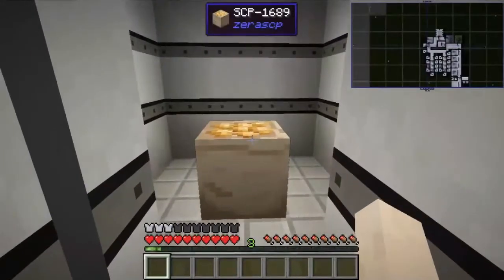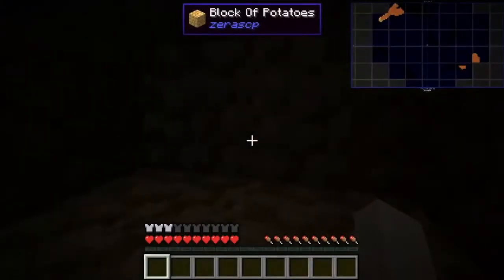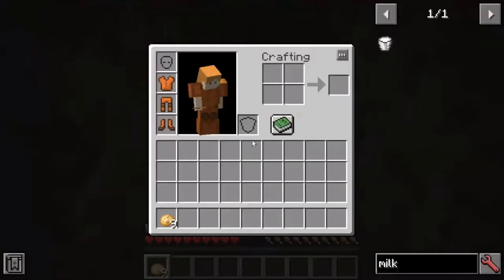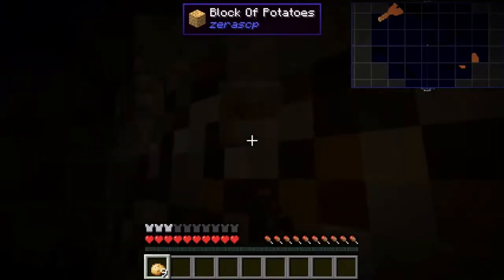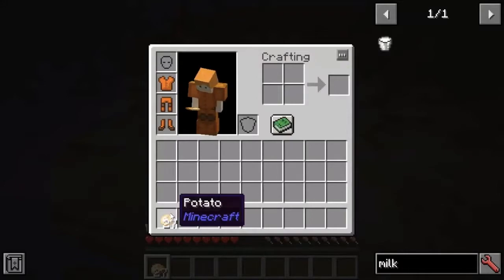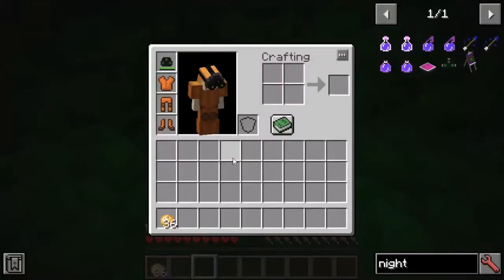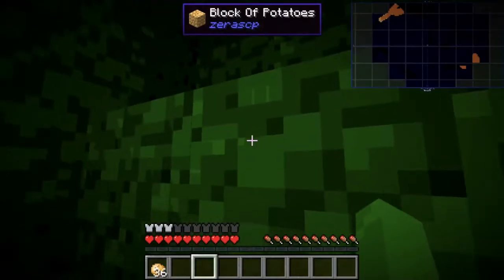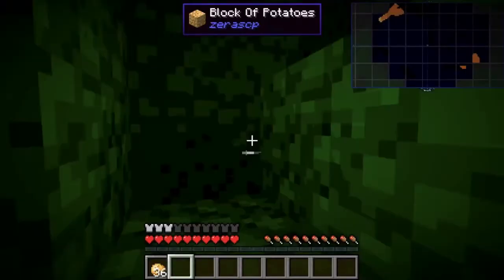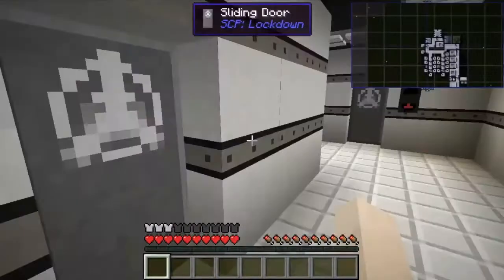Next we have SCP-1689, an infinite sack of potatoes, which when gone into sends you to a world completely made out of potatoes. It just gives you potatoes whenever you break anything — whatever you break, whatever you do, it just gives you more potatoes. Let me get a night vision on — and that's really it. That's the entire dimension, just made of potatoes. Okay, moving swiftly on from that potato sack.